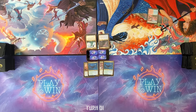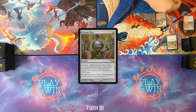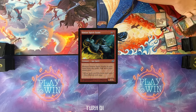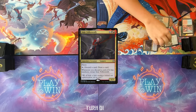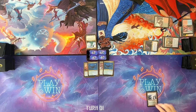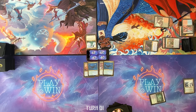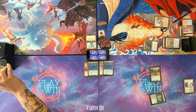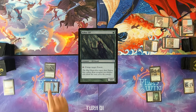Draw for turn. Play my land, crack it, going for a Badlands. The Chromot. Wildland Eruption. Exile Simian Spirit Guide. Go to combat, attack for one. My turn. Draw for turn. Play Polluted Delta for Bayou. Cast Noble Hierarch and pass. Flooded Strand, crack it, get a Tropical Island. Cast Arbor Elf. Pass my turn.